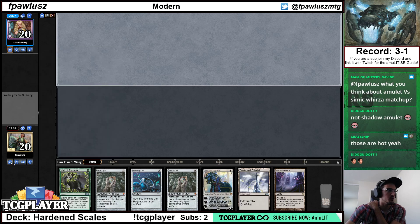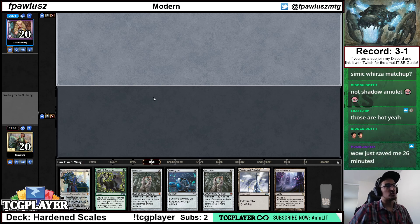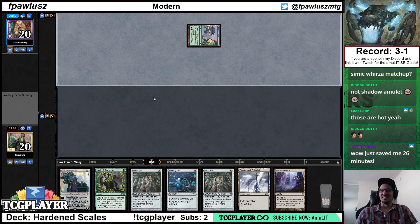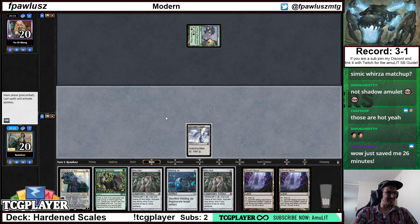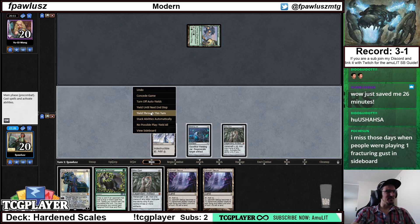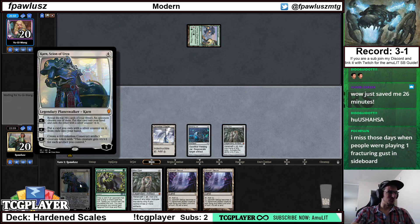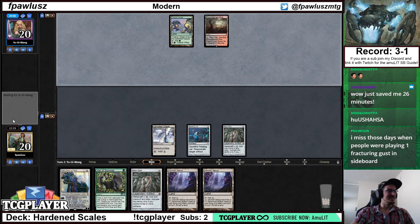Look at this hand — turn one Veil of Summer. I'm snapping this off, right? Second Mox Opal is kind of a blank but that's fine. Turn two Karn, the Great Creator with Veil of Summer backup — sign me up. That's freaking hot. Just saved you 26 minutes — and this is why I don't have any Patreons yet, right? Because I just gave away all the information.